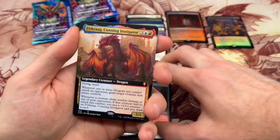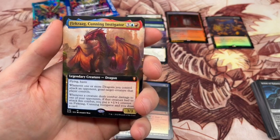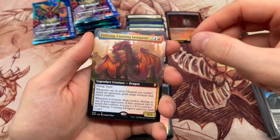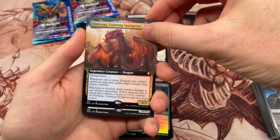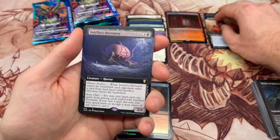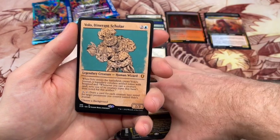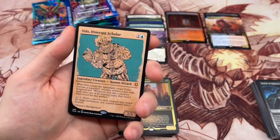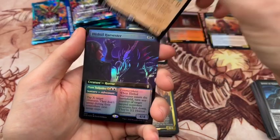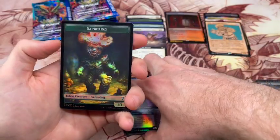We've got Altar of Ball and another mythic here — Furcrag the Cunning Instigator. I think this is one of the commanders. They don't have separate symbols for the commander decks because it's a commander set, so sometimes it can be a little hard to tell. Intellect Devourer, another Nine Fingers Keen, Volo, It Turns Scholar — so another mythic, but again not really the mythic we're looking for. And then Illithid Harvester with a Saproling and a Treasure.